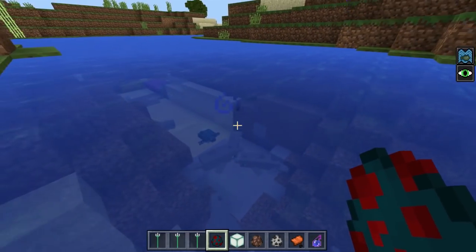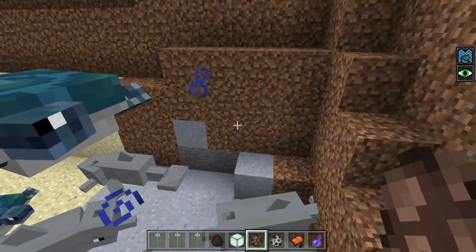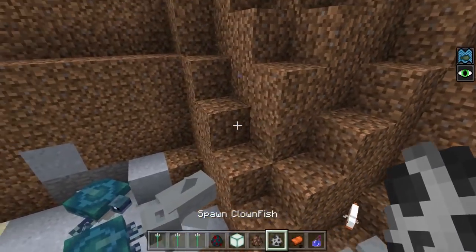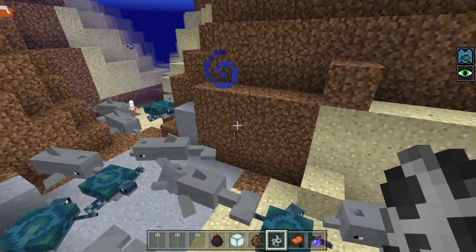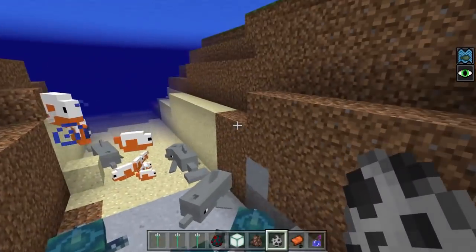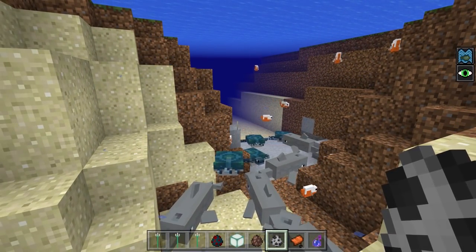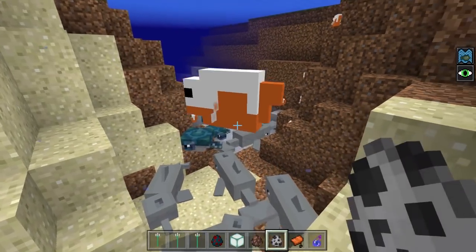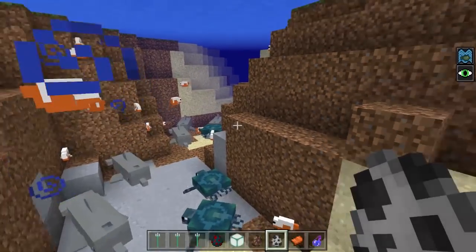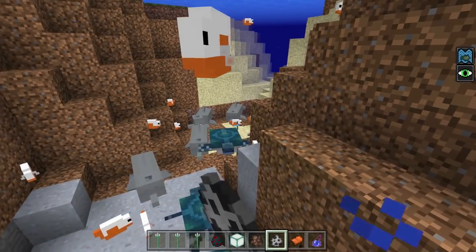With all this being said, it seems like the dolphins are pretty complete — there are no weird glitches or anything, it looks very smooth. I don't know exactly what triggers them to jump or if you'll be able to ride the dolphins and jump with them, but that would be a really awesome feature. I'm just so excited for the brand new update — it's going to be such a great Minecraft 2018 season.